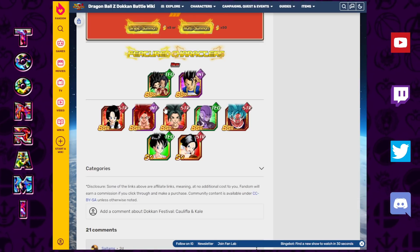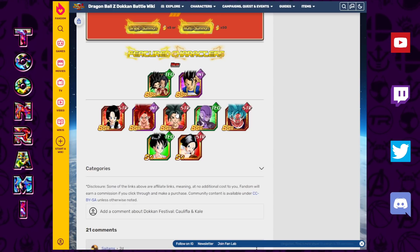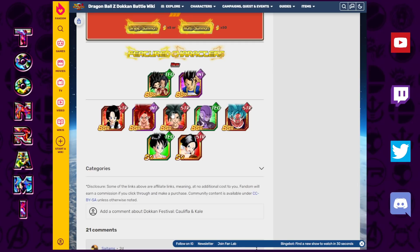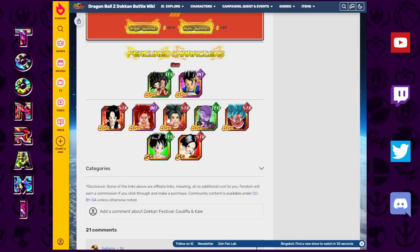Kefla became obsolete the second this banner came out, which is hilarious because everything this Kefla can do, the Tech version can do better — as proven in my video. She was never a great unit to begin with; one of the lesser Dokkan Festival units since she released. Not someone a lot of people use unless you like the character. Even within this lineup, Blue Kaioken is better in terms of offense and defense overall than this unit.